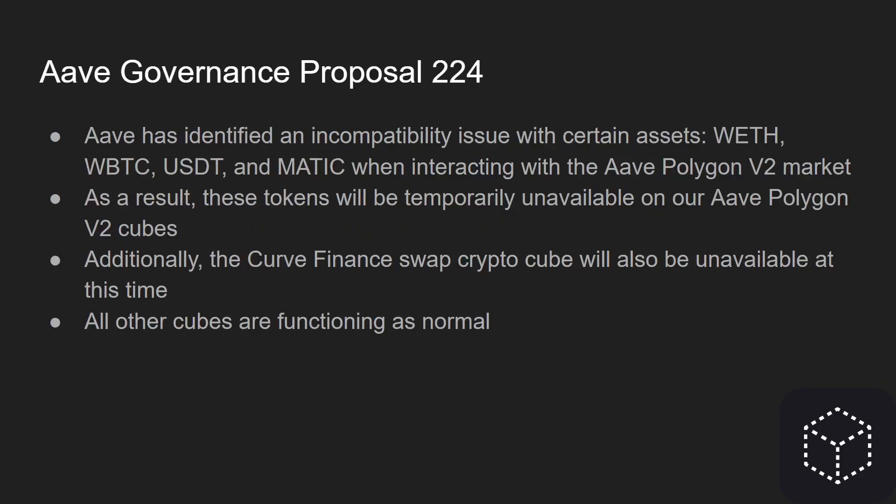Also related to governance: Aave has identified an incompatibility issue with certain assets on the Aave Polygon V2 market. The affected assets are Wrapped Ethereum, Wrapped Bitcoin, USDT, and MATIC. Because of this, these tokens will be temporarily unavailable on our Aave Polygon V2 cubes, and this also includes the Curve Finance swap crypto cube. Everything else is functioning as normal — just be aware that if you are trying to make these swaps they won't be available until the issue is resolved. We will share an update once that happens.